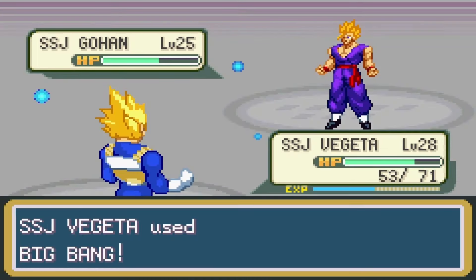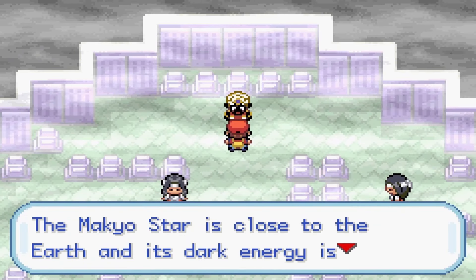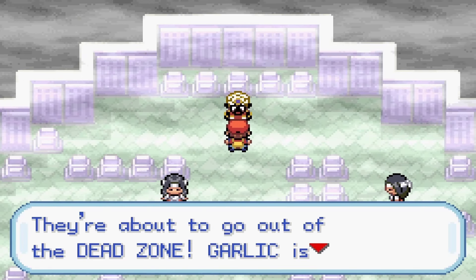Gary sent out Android 13, who had a nice trucker hat but was no match for Raditz. All that was left was Super Saiyan Gohan — Raditz wasn't able to do much damage, so it was all up to Vegeta. With a Big Bang Attack and a Final Flash, it was over. I found Mr. Popo in Kami's tower, but some invisible force was blocking my path, so I went to West City.